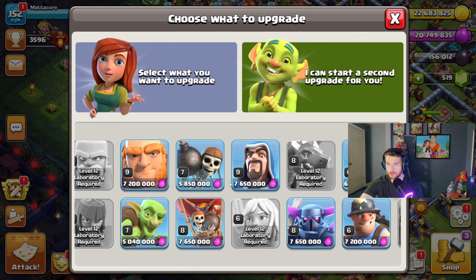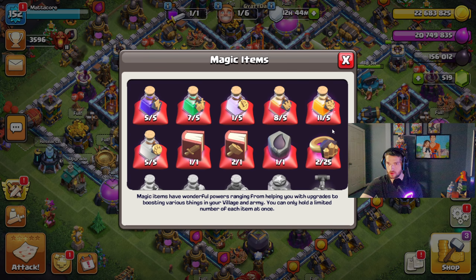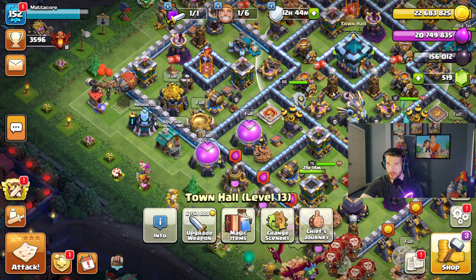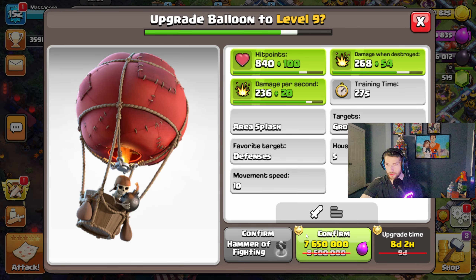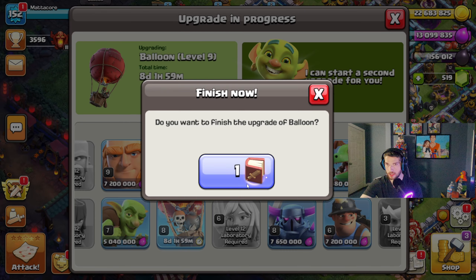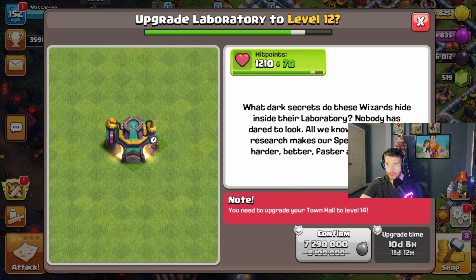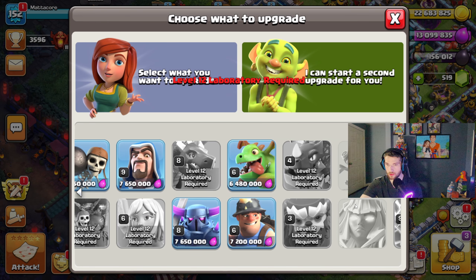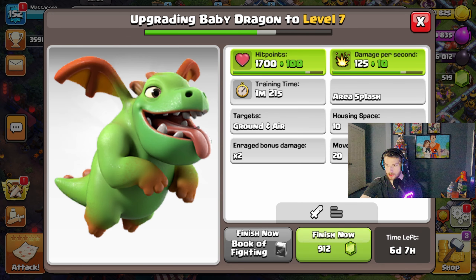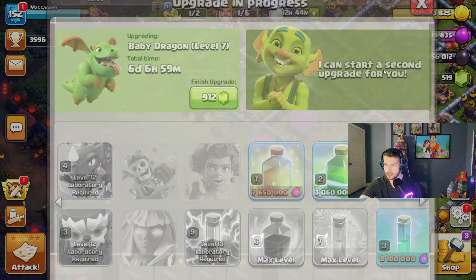We have one more book of training left. What other troop do I use a ton? Balloons — we're definitely going to do Balloons. Finished them up; they are now at level nine and done for this laboratory, which is pretty cool. I'll start the upgrade on Baby Dragons as well, so they'll be done soon too.